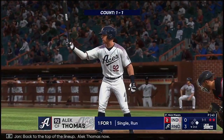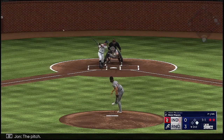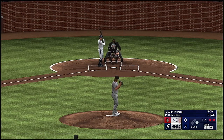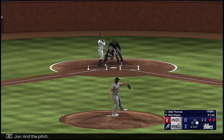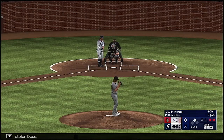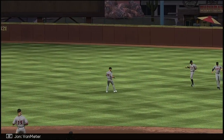Back to the top of the lineup — Alec Thomas. A foul ball makes it one and two. The pitch, and now it's evened up. There goes the runner — pitch misses in, and safe! It's a stolen base. Just a weak fly ball this time — Van Meter makes the catch and that'll do it.